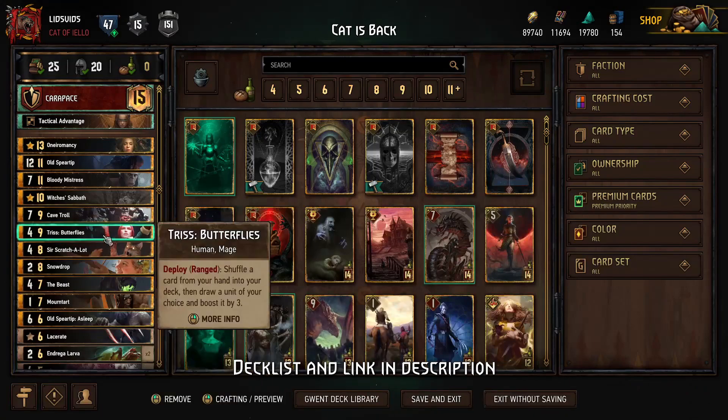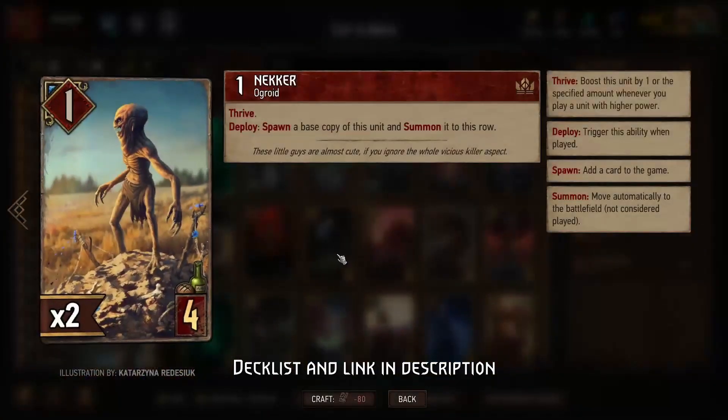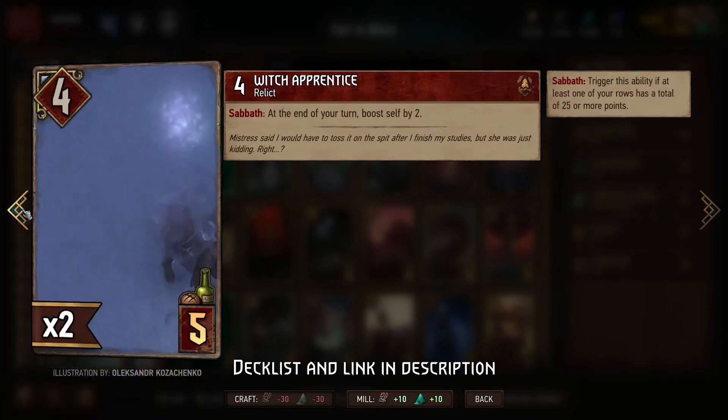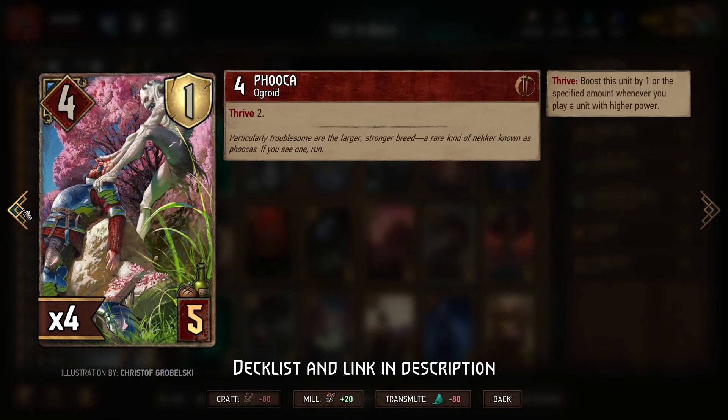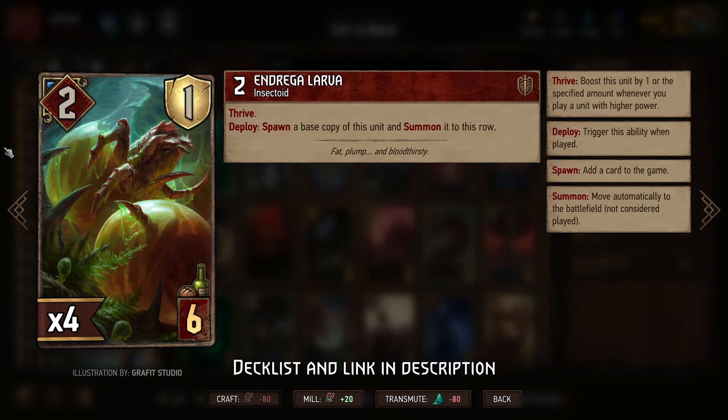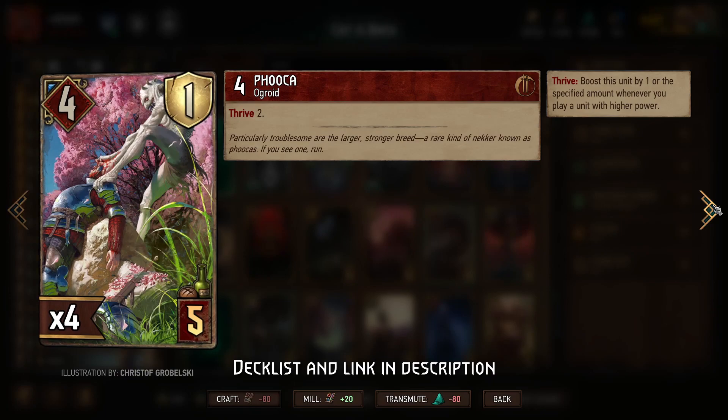Outside of Scratch-a-Lot, we have Thrive cards like Necker, Drowner, Bruxa, Fuca, and Intriga Larva. Those are the key cards we're trying to trigger Thrive on. What we actually want to do is, in round one in particular, play our lower base power bronze Thrive engines like Intriga Larva — notably not Fuca — anything below four base power in particular.